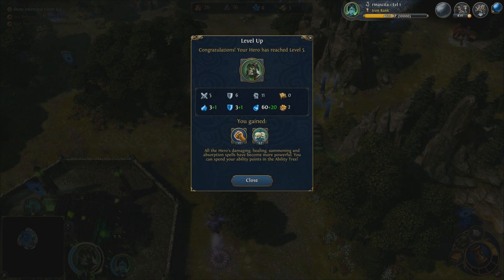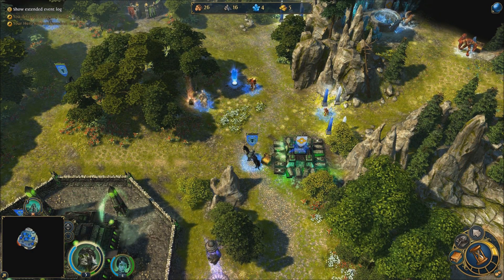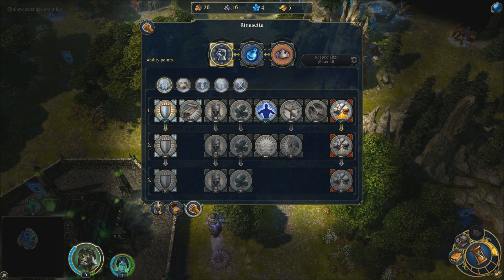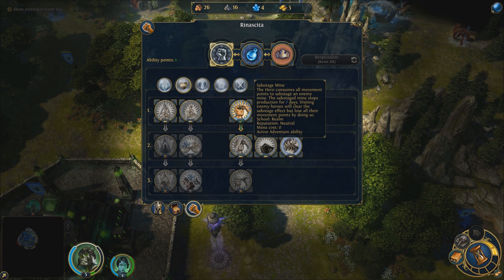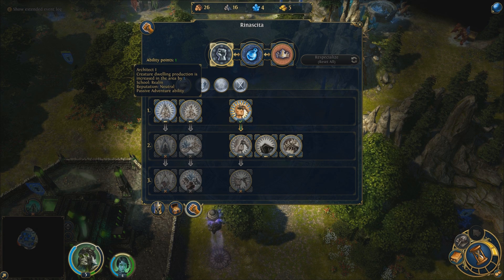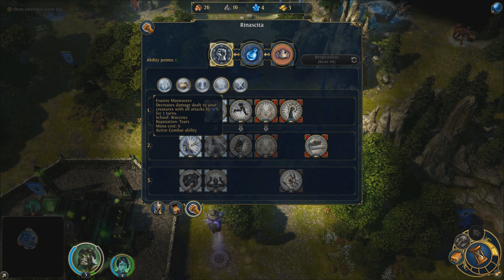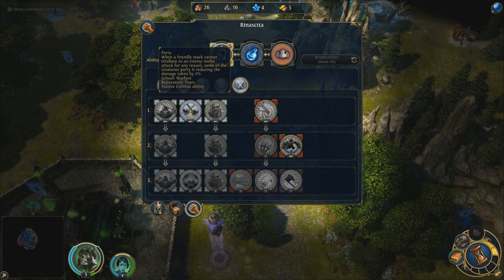I started at level one and I'm now around level three I think. Let's spend an ability point. What should I get? Decisions, decisions — because these stay with you throughout the whole match, so if you make a mistake it's going to stick with you. I kind of want an ability that helps my creatures rather than straight magic.